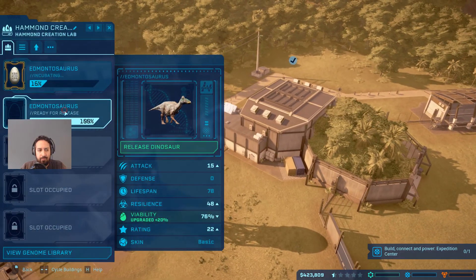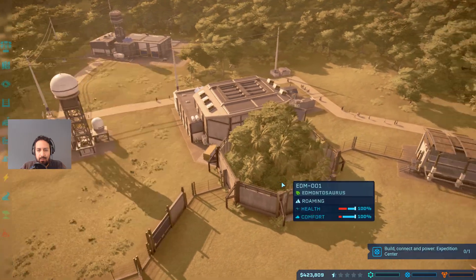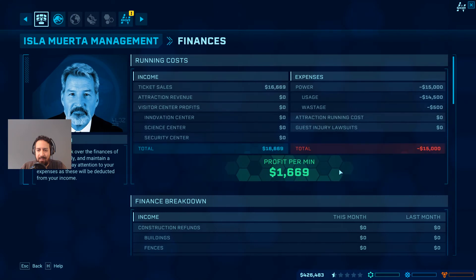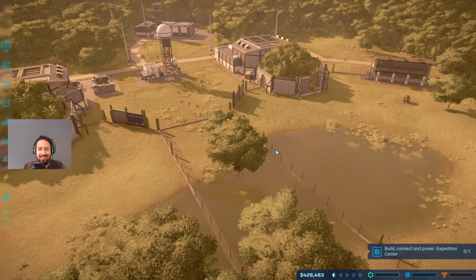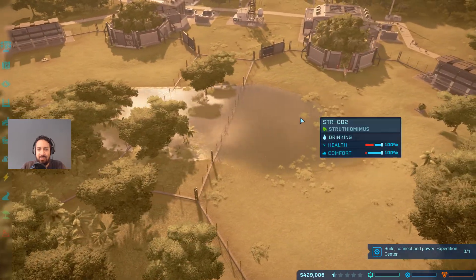Creation lab number two is ready for release - perfect! We've got some dinosaurs coming in. We've finally stopped the losses and we're in the green. Excellent - green is good!